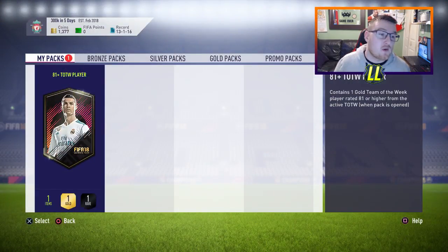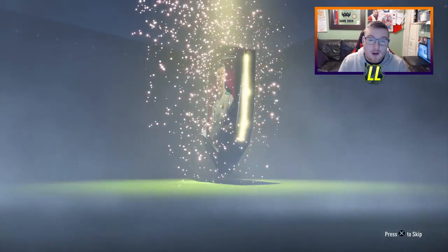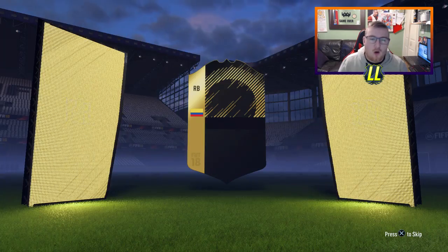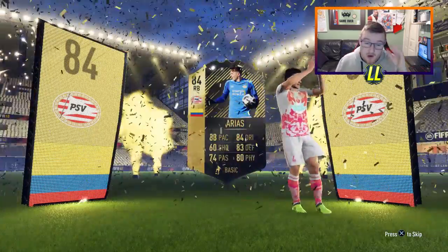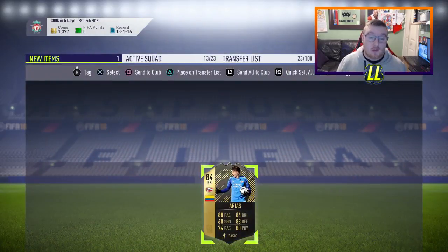And the last card guys — Team of the Week 81+. Can we get something close to Keresma again? There's some good cards in there. Last one out of four — we only had four this time. We get ourselves... it's that Ares or something like that. It looks a solid card, but obviously playing for PSV it's not really going to be worth much at all. 84 rated. And those were the Team of the Week packs for today.